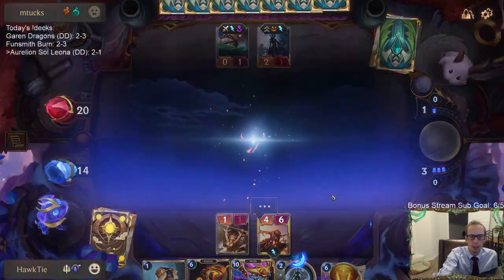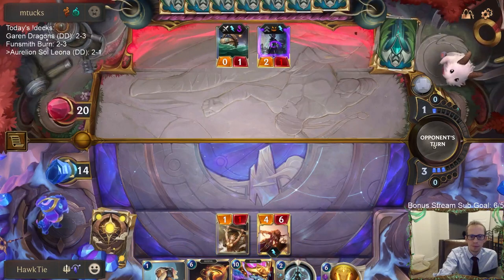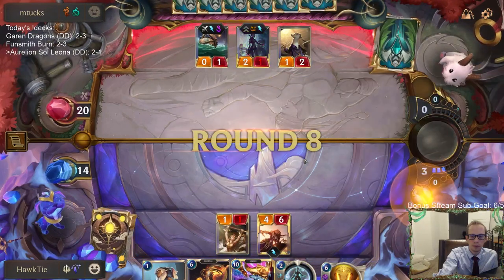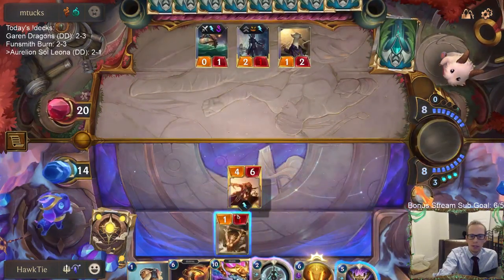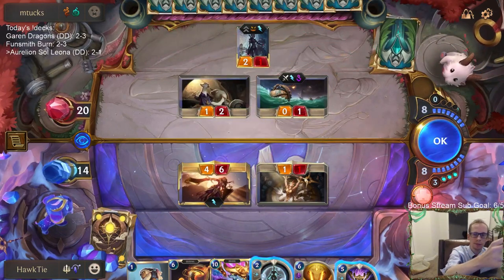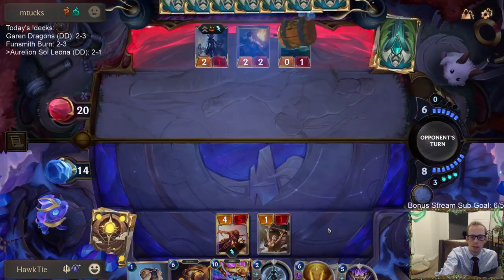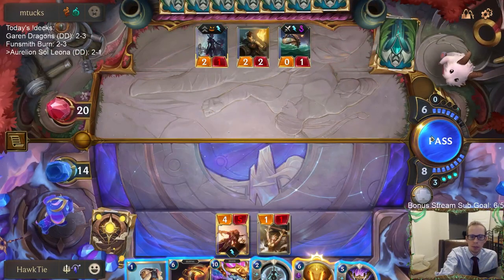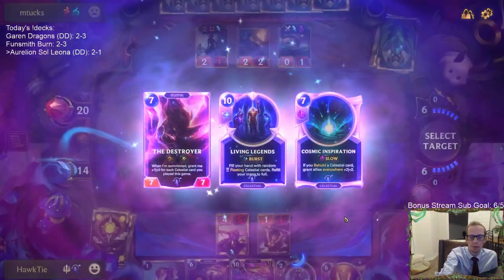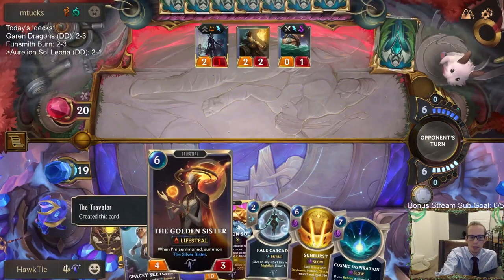Normally we'd be playing Golden Sister here and be very happy about it, but I kind of need to wait until after they play Pack Your Bags. With all the cards they drew, they definitely have Pack Your Bags. I would not mind them using Pack Your Bags to kill my Leona — I just want to play Golden Sister afterwards.